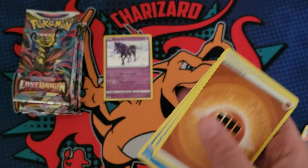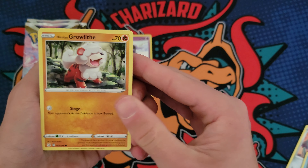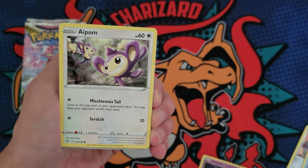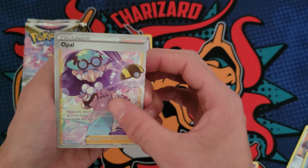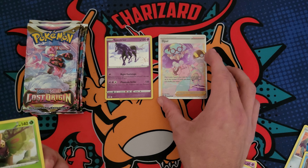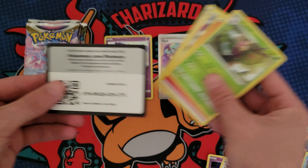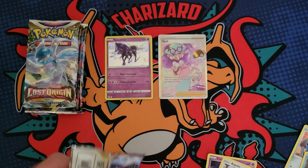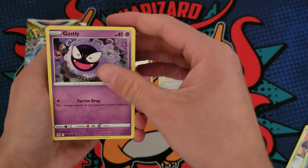Let's try pack number two. That one opened up a little bit better. We got the Hisuian Growlithe — pretty cool, I like Growlithe a lot, I'm glad they gave it a new form. Ooh, Opal — that's in the reverse slot. I think that's a Trainer Gallery, probably. I'm not very well educated on this brand new set; I kind of like to go in blind. That is cool — Opal in the reverse hollow slot.